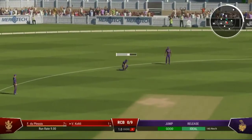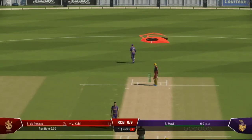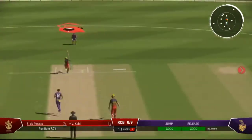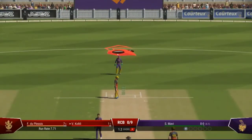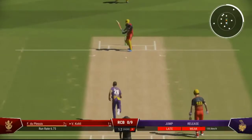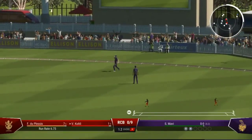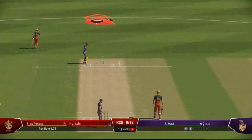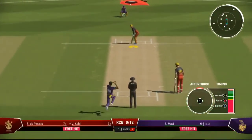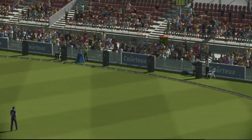The right arm pace bowler is coming into the attack from the pavilion end. A wonderful delivery to get the edge — we've got to keep hammering away at that spot time and again. Finds the fielder with that shot. Didn't hit that well, very late playing that shot. A brilliant throw in from the deep caps off what was a fabulous piece of fielding. Surprised they didn't go for a third — would have been a very simple run. Great timing, right off the meat of the bat — minimal follow through, just great timing to punch it through the field for four.